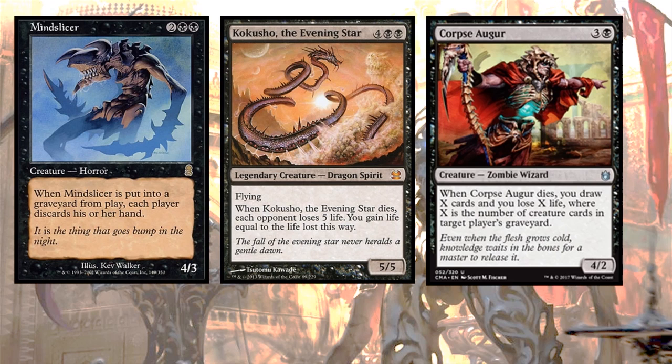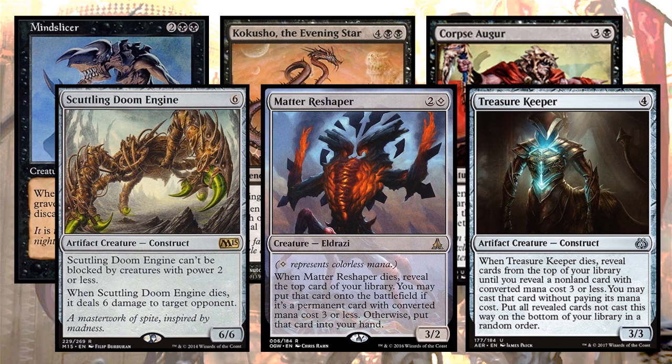Let's keep going with some more dies creatures. Kokusho, the Evening Star swings games because it drains each one of your opponents — often you just gain 15 off of it and slam your opponents for a ton of damage. Corpse Augur can give you a lot of card draw. Scuttling Doom Engine just scuttles in for six damage. Matter Reshaper gets some value when it dies. And Treasure Keeper kind of cascades into something with CMC three or less.